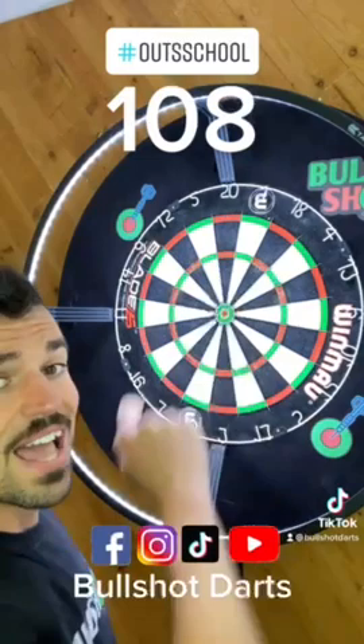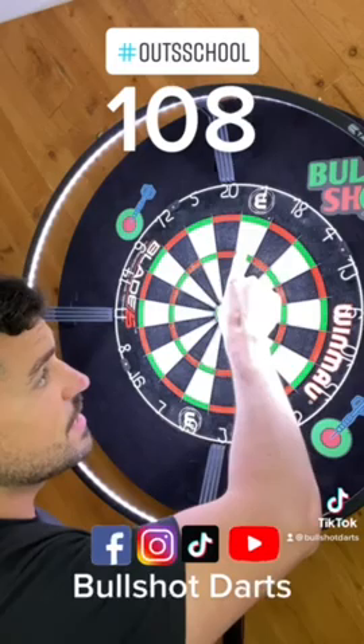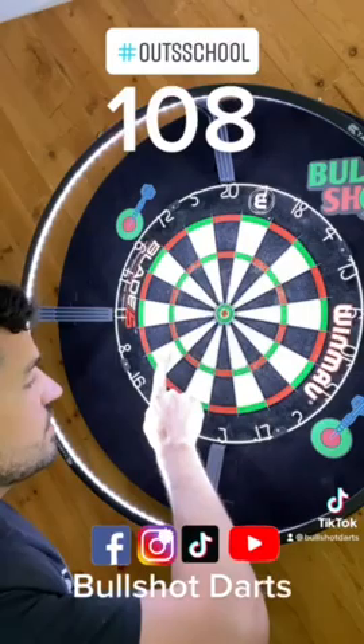We could also go the 16 route because triple 16 will leave us 20 tops. But if you're in a situation where your opponent's on and out and you need to do everything you can to maximize your chances at a double, there's going to be two insurance shots we can take here. If we go with the 18s and miss and hit a 1 or a 4, that still gives us a look at a triple, then a bull shot finish.